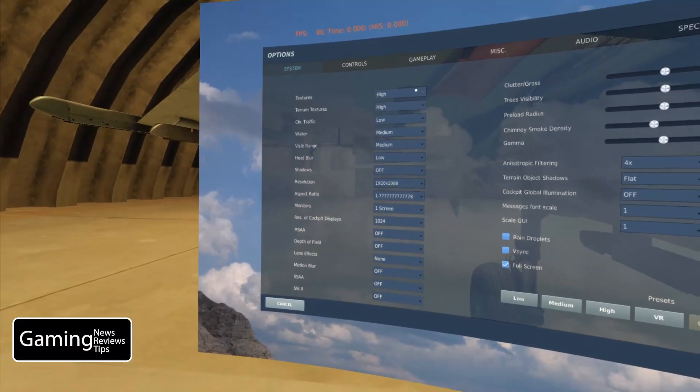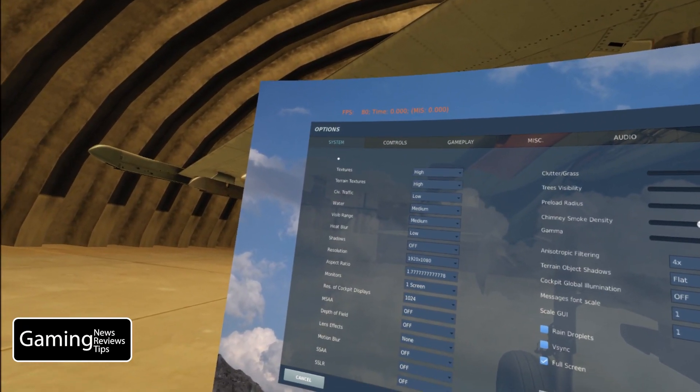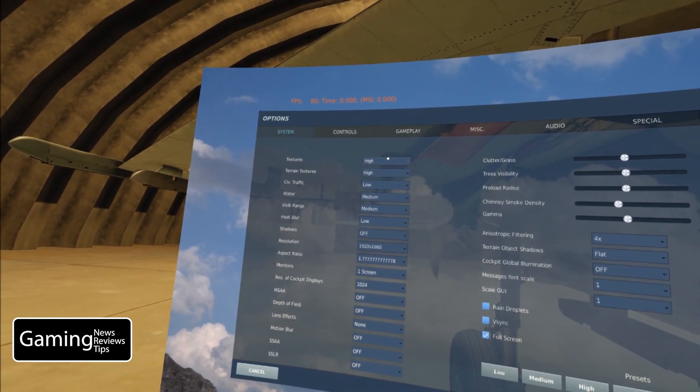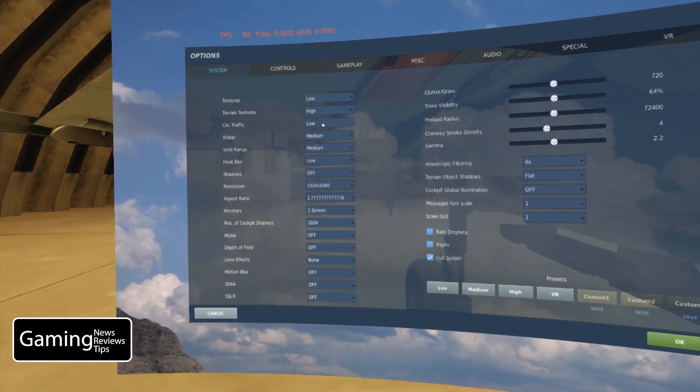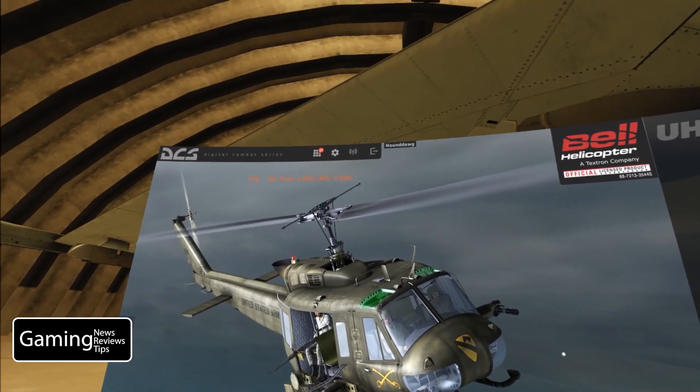Today we're going to take a closer look at textures. When it comes to texture settings, we have three choices: low, medium, and high. Let's dive in and see how these settings affect performance and also affect gameplay.